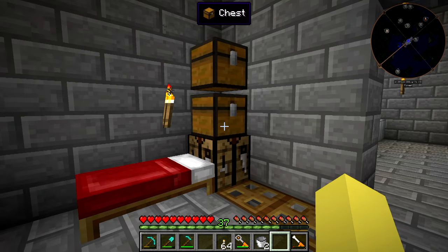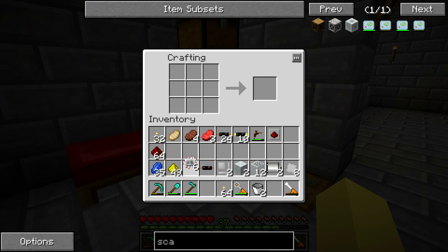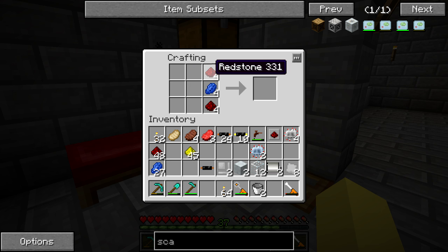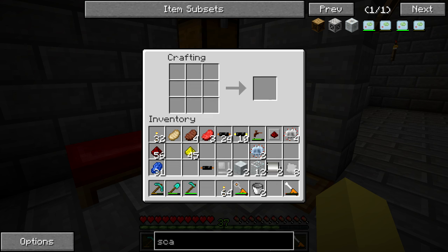We need some iron plating too - let's grab that. So this is the first one and we're going to start by crafting two of these. I don't want to craft all of them right now just because we might need regular electronic circuits later. I believe we do somewhere in this whole process, but now we need to make the illuminator.